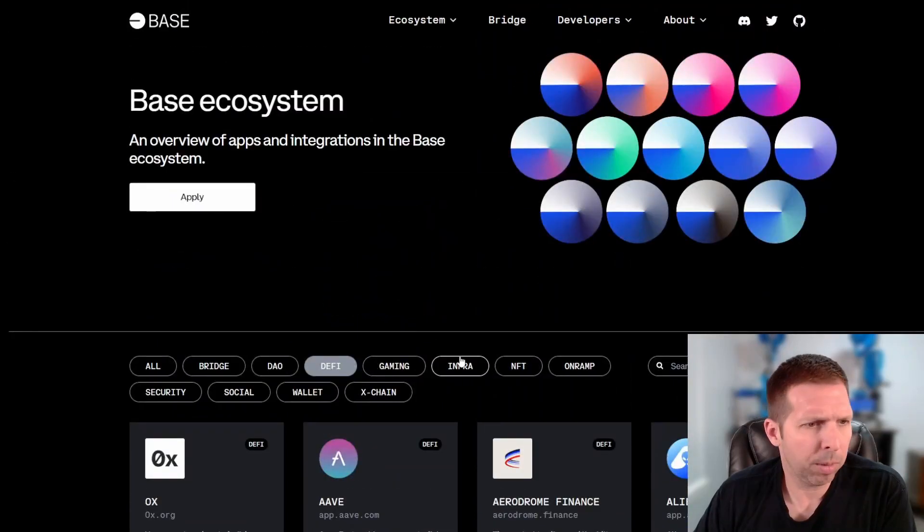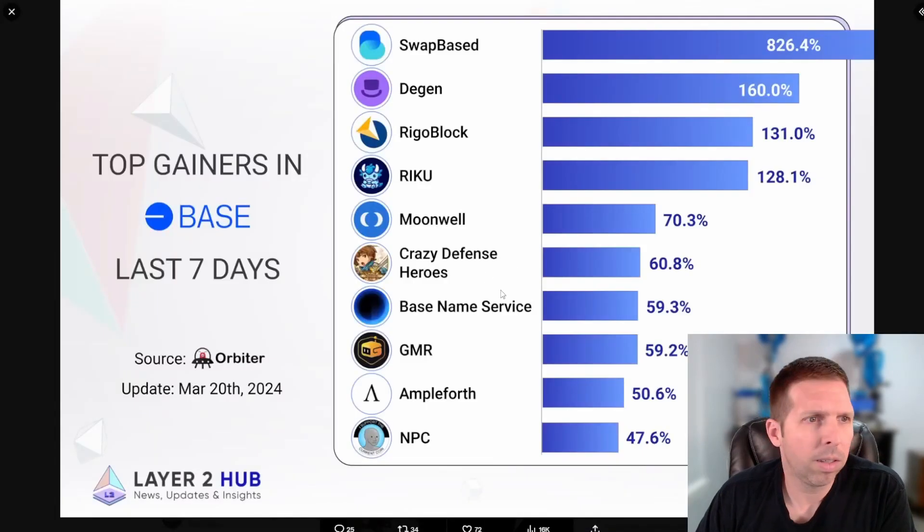In DeFi you've got Balancer, BaseSwap, Beefy, and a bunch of DEXes we'll get into. Let me show you the top gainers here — this is what kind of sparked me looking into this today. This was about four or five days ago when it was updated so these may be a little different now. SwapBased was up 826% — there's also the DGEN token, plus swaps and meme coin games.